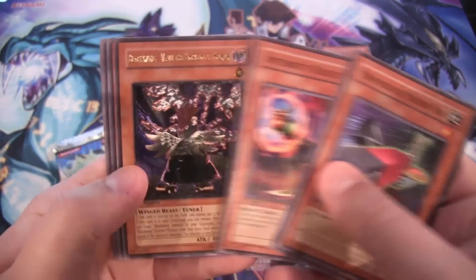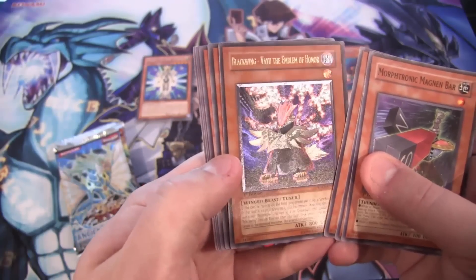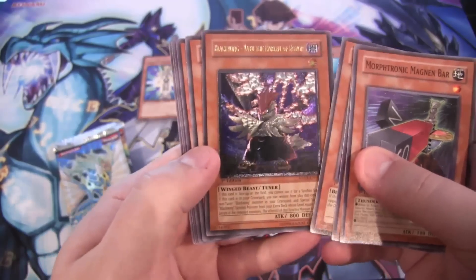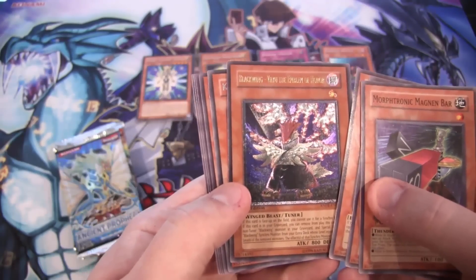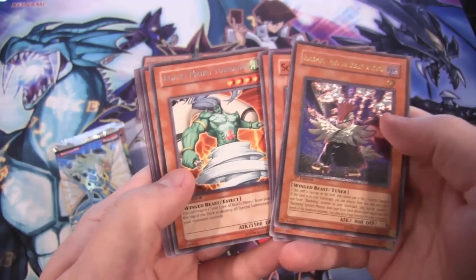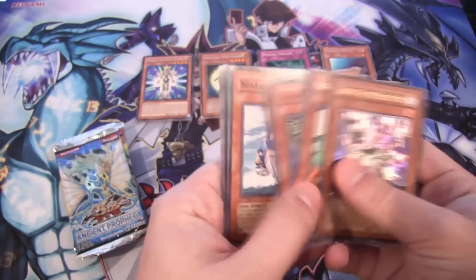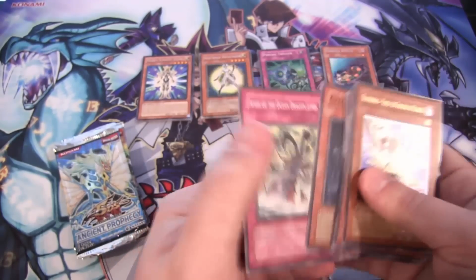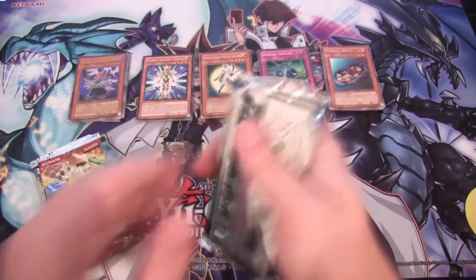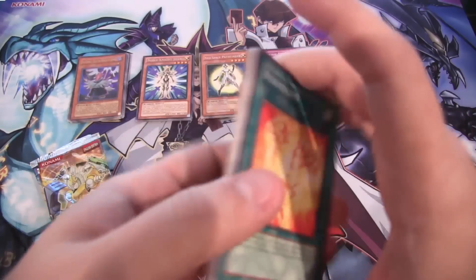Whoa, that is awesome — a first edition ultimate rare Blackwing Volca the Emblem of Honor! I couldn't read his name for a second. That is awesome. I think this was the most expensive card in this set, so that is really cool. Even nowadays, getting an ultimate rare first edition is pretty amazing. And Quakamira Tornado — that was one of my favorite rare cards from this set as well. Ancient Prophecy — who needs Ancient Fairy Dragon, right? You got Volca!